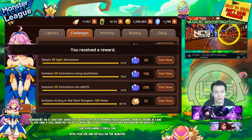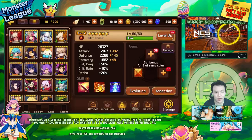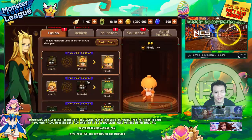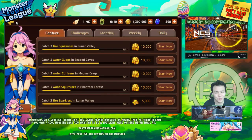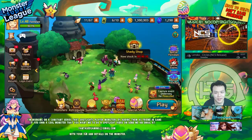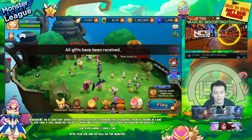Oh shit, I just realized something — I wasted a hundred astrogyms! I six-starred a monster and forgot to go do the quest, and then I six-starred two monsters at the same time. So don't six-star two monsters at the same time in the future. Holy shit, I just lost a hundred astrogyms.